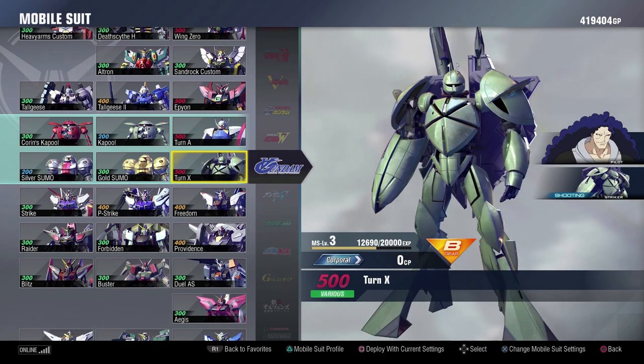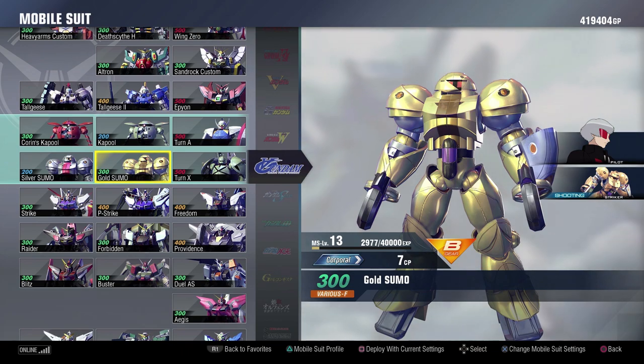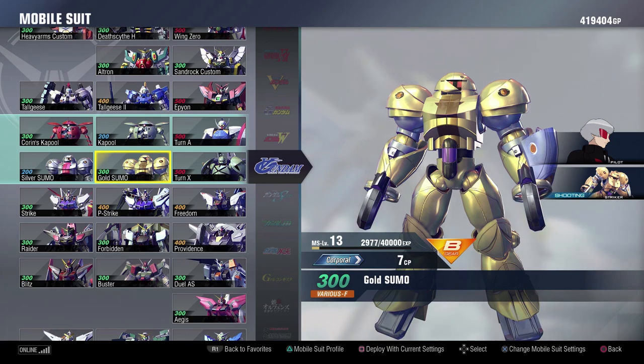The Turn X is also really good. The ability that it has to split and attack from multiple directions — so many people seem to forget it has that at all. The Turn X is really solid and it also has an Erupting Burning Finger, so why not? The Gold Sumo and the Silver Sumo are also really good. The movement abilities they have between not just their spin, not just their I-Field, but also their basic shots allowing them to move around — it's really good. And the I-Field Bunkers are really powerful as well, with a great stun that comes from them.